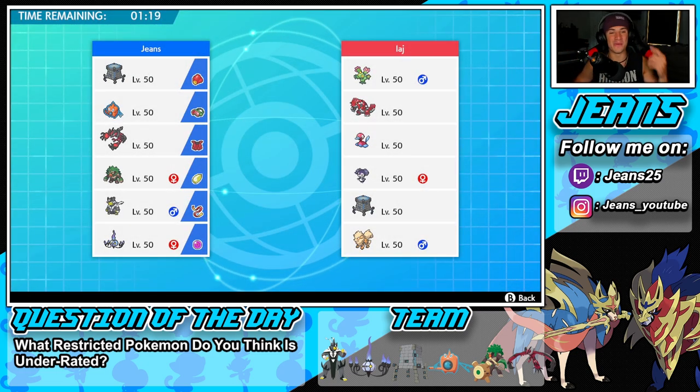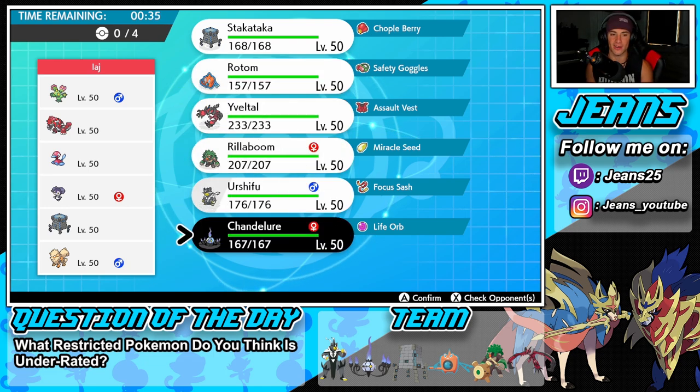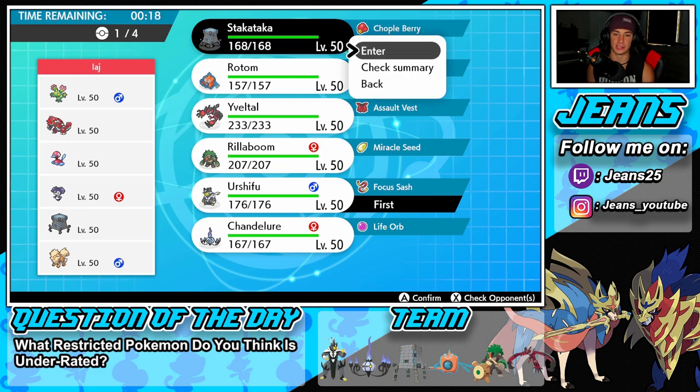We're going up against a Groudon team alongside Porygon2, Indeedee, Stakataka, Arcanine, and Maractus. I'll call her Cactus — like Travis Scott's drink Cacti. I'm thinking I have to bring Rotom here for Trick Room counterplay. I'll lead Urshifu and Chandelure, with Yveltal and Rotom in the back. We definitely want Yveltal on this squad.